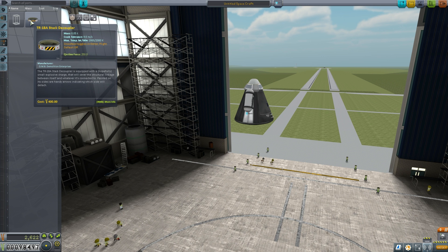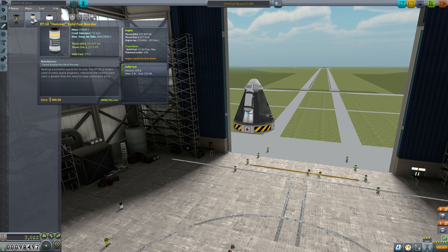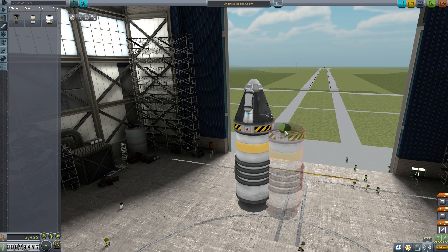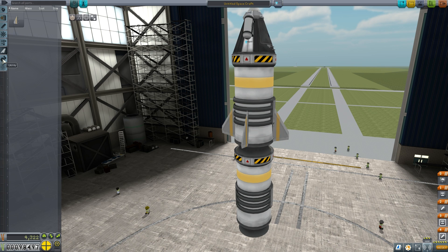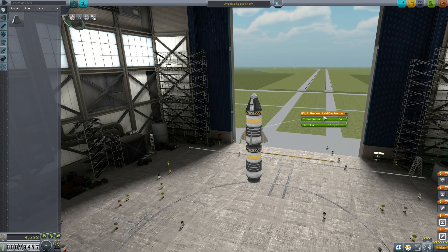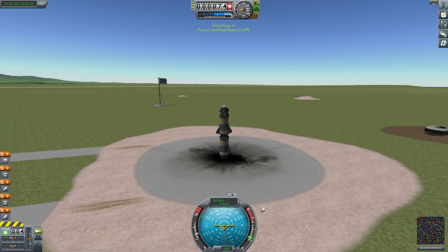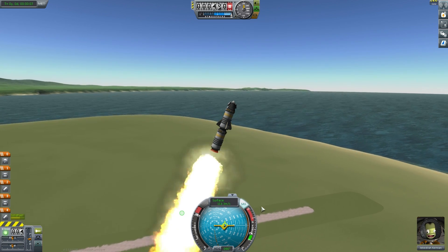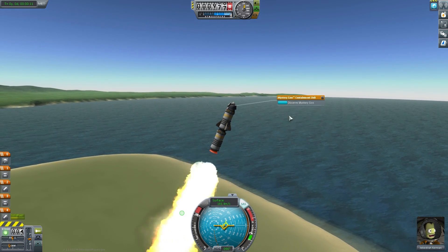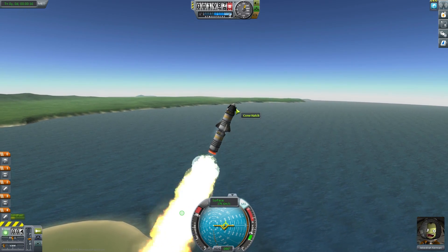We're going to add a decoupler on the bottom — that gives us the ability to have multi-stages. We'll stick the newly unlocked bigger SRB (solid rocket booster) on. We can alt-click to grab and copy an entire segment of the craft. We're going to put fins just on the top layer because after we lose the bottom stage we'll still need aerodynamic surfaces to stay pointed in the right direction. We also want to switch the thrust limiter down on this second stage — otherwise we'll go too fast and burn up trying to get out of the atmosphere. Around 40 to 50% is about right.